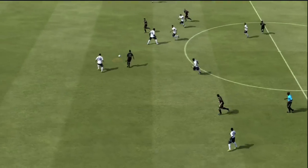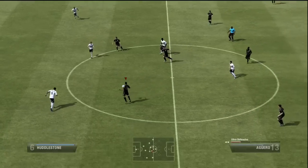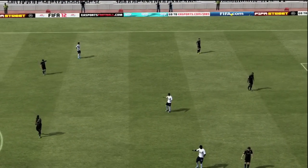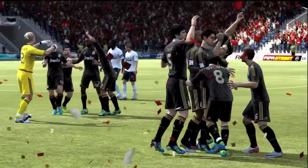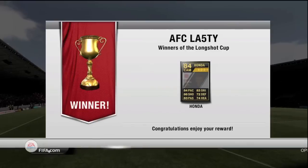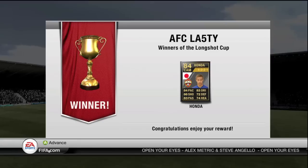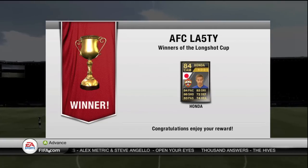Falcao taps it — Aguero screaming for it — 2-1 in the 89th minute! We've got a 2-1 victory going on here if we can just hold possession. We put it on ultra defensive straight away, get the ball back, and just play it around our defense. And that is what you want to hear — 'You've won the cup!' Delightful. Our trophy for winning is inform Keisuke Honda. I hope you've enjoyed this little series all in one video of me winning the Long Shot Cup. I'm going to keep Honda and try to base the team around him, so in a couple of videos you'll see some sort of hybrid squad with Honda. Thanks for watching guys!